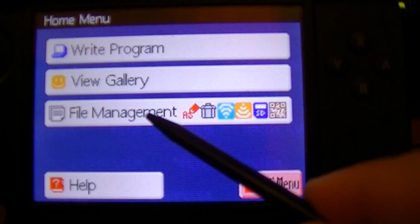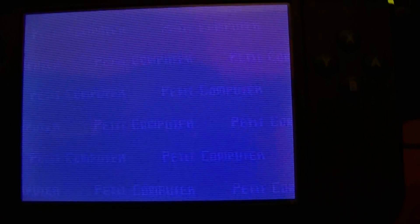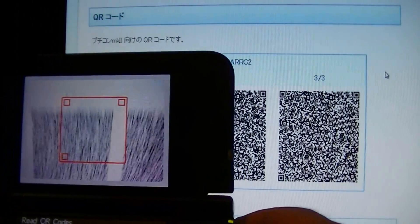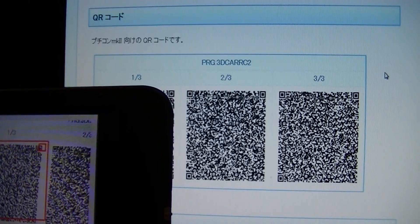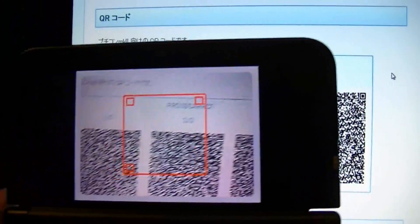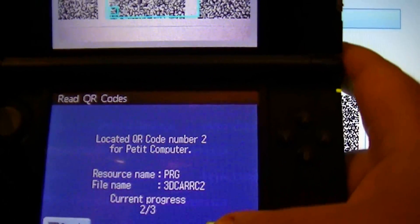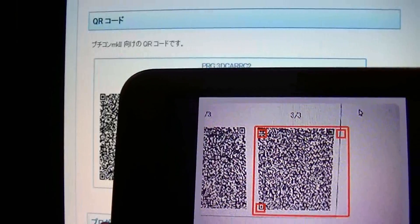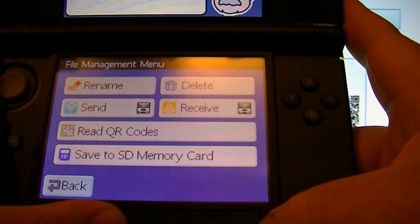Getting these games into your DS is really easy to do. Basically go to File Management, read QR codes. Then you're going to use the onboard camera to scan codes off your computer screen. Just line up the box and read them in one at a time. There — I've got the game downloaded now.